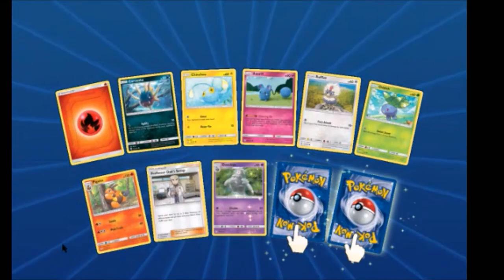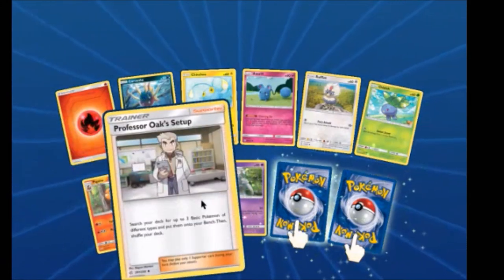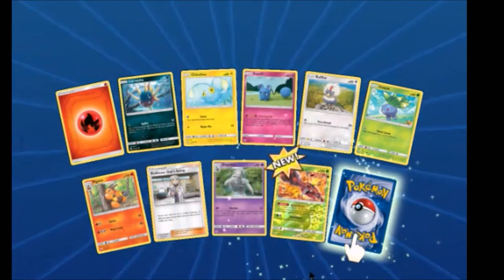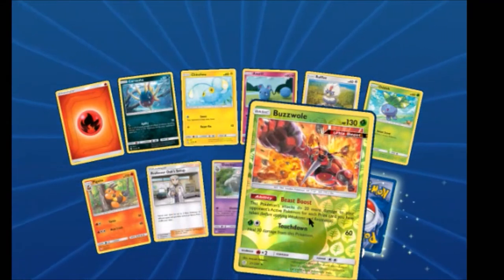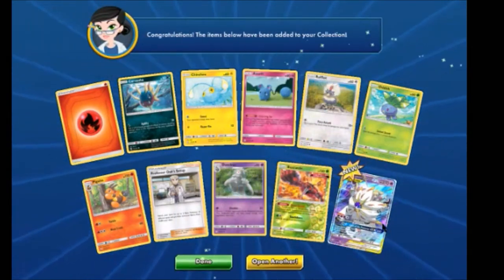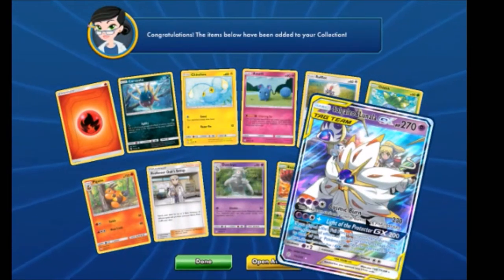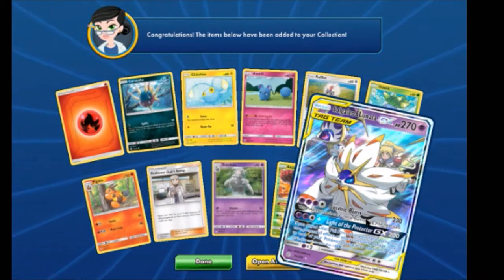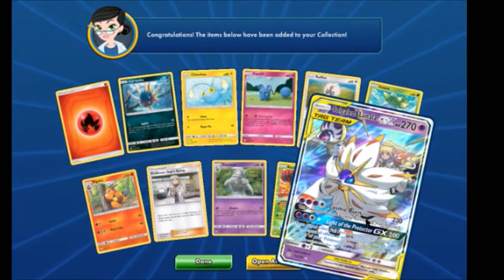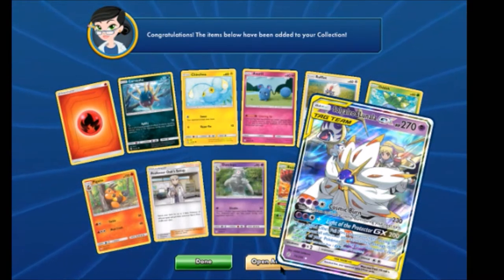We have a Pigknite, Professor Oak's Setup, Duskclops. Ooh — Buzzwole Reverse Rare! And Solgaleo and Lunala Tag Team. Nice — with Lillie in the background! I like how they feature that. Yes.